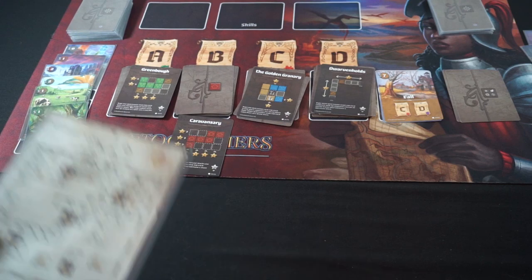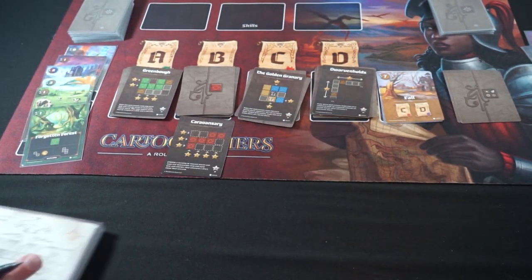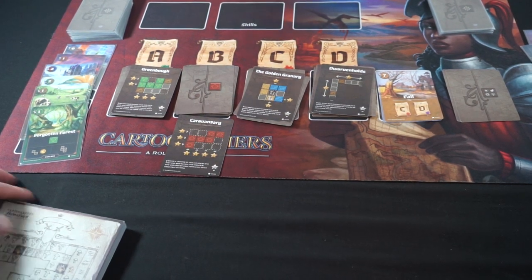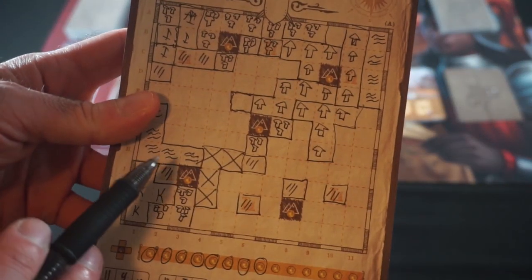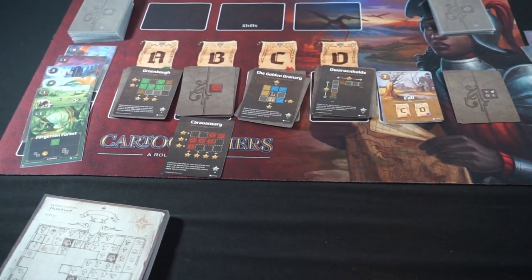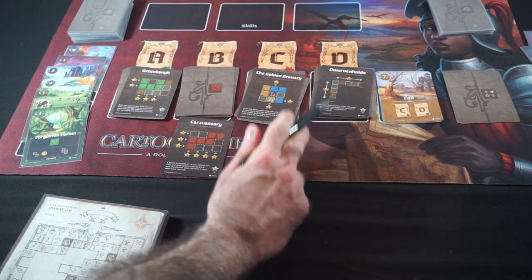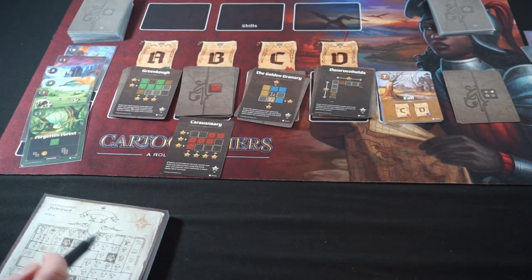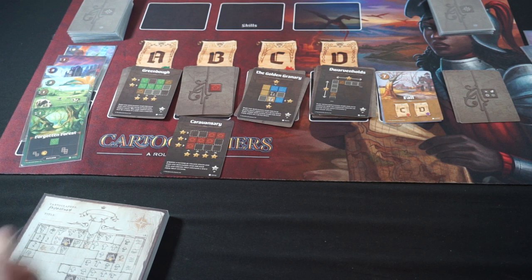I'll circle the coin and that does it for the round. Let's go ahead and score for Golden Granary and Dwarven Holds. Golden Granary: water adjacent to ruins and farms on ruins. I've got two water adjacent and four farms on ruins — that's fourteen points from that objective. Plus seven reputation points for the one complete row or column with a mountain — seven points there. Eight coins and no filled-in monster spaces — totaling 29 points for fall.